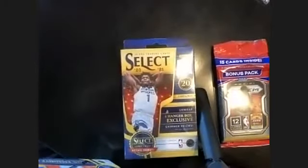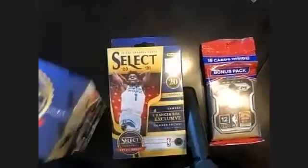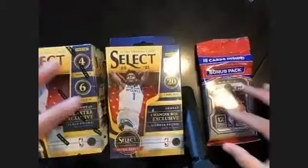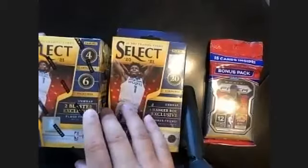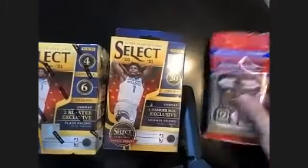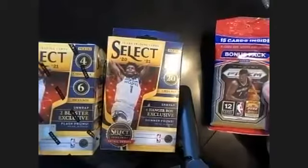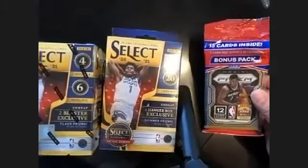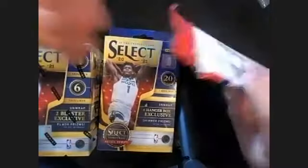What's up, we're back for another box break. What we have here: two Select packs and one Prism fat pack. I just opened one of these cellos and got an Anthony Edwards base prism centered, which is a good rookie card. We're hoping to get a LaMelo. Let's open from small to biggest.